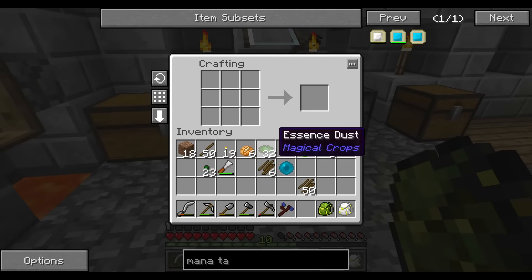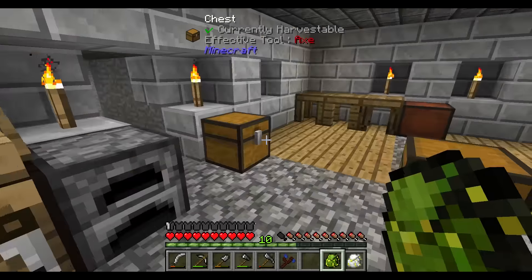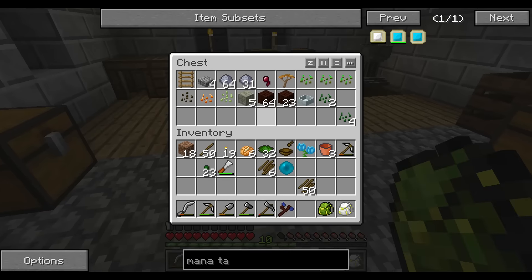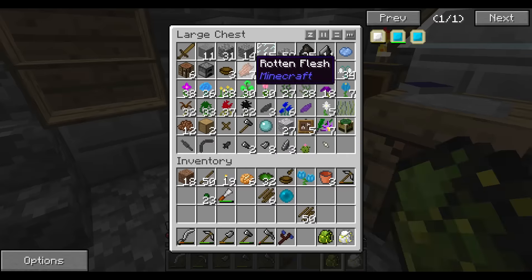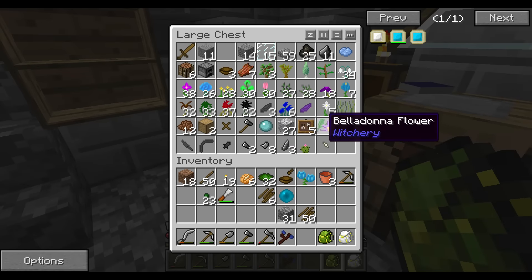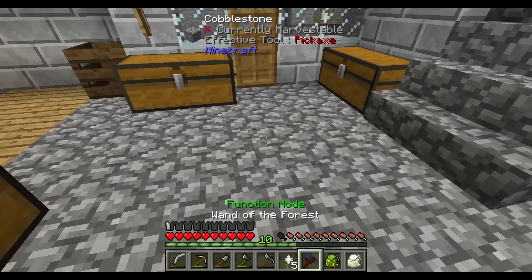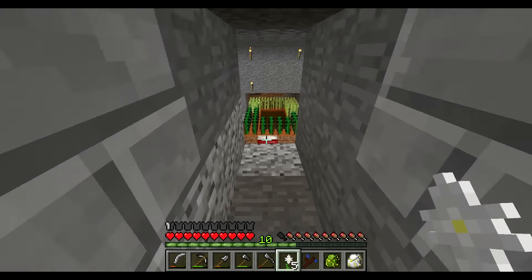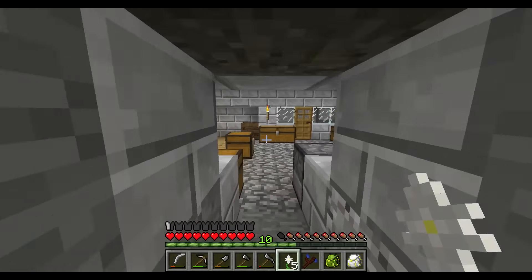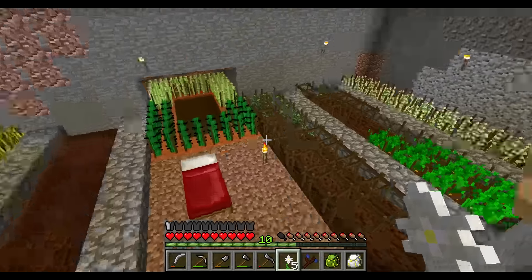I'm gonna take it - what do we have to surround it in, though? Living rock. I don't even know if we have anymore. It's not gonna be hard to create. Here it is, and where's the daisy? There it is. So if we put this here... oh, it has to be on dirt, I forgot. I'm actually not having enough space for this thing. I need more space.